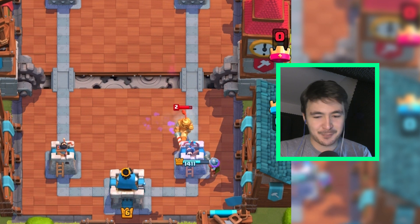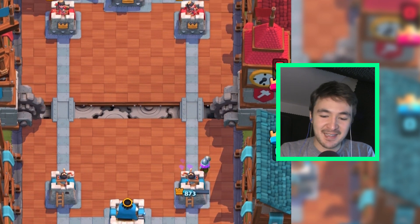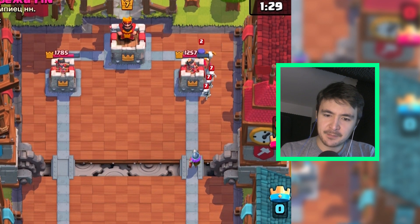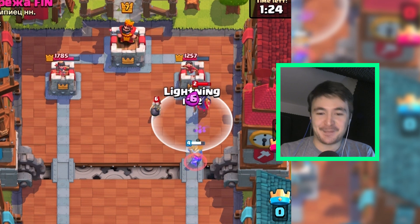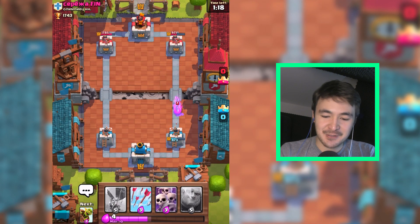Let's start shooting this prince. That hurts big time. We're just able to prevent one last hit. Princess, witches, bombers, minion horde. I'll prepare my lightning spell again. Let's get these troops again. Good elixir deal for us, and dealing some damage to this tower - that's just perfect.